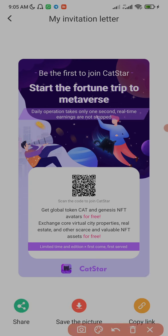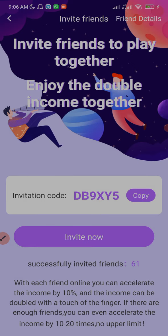Share your link with your friends on social media. When you share it with your friends and family on social media, they'll be able to register through the link.